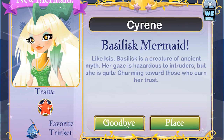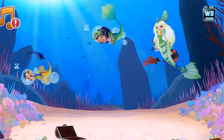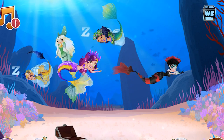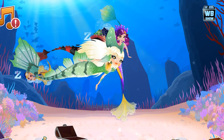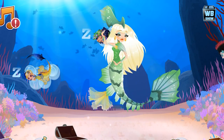To get the Basilisk mermaid, you need to use the Isis mermaid and the Charming Violet mermaid. This has been confirmed — you need both the Charming Violet and the Isis mermaid. What you're looking for is a 12-hour singing process, and then it will take another 12 hours for the mermaid to arrive.